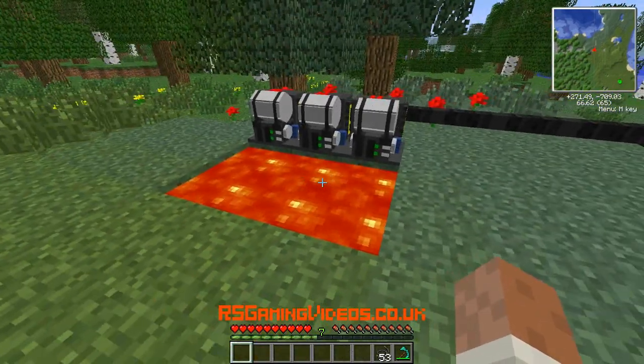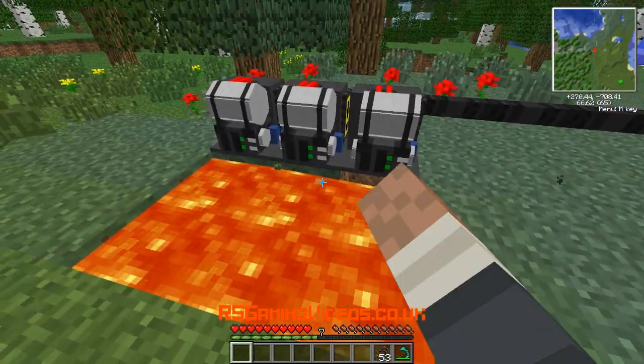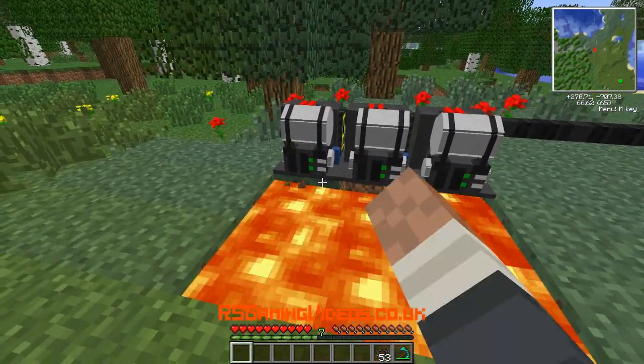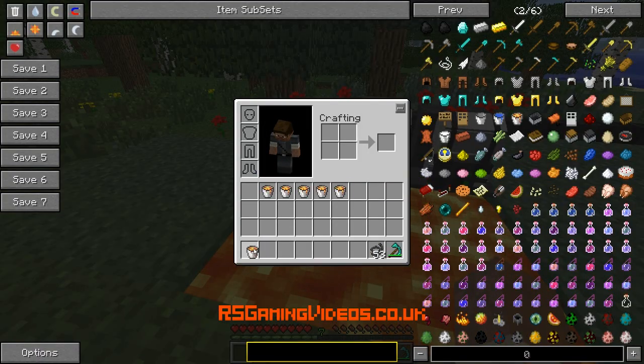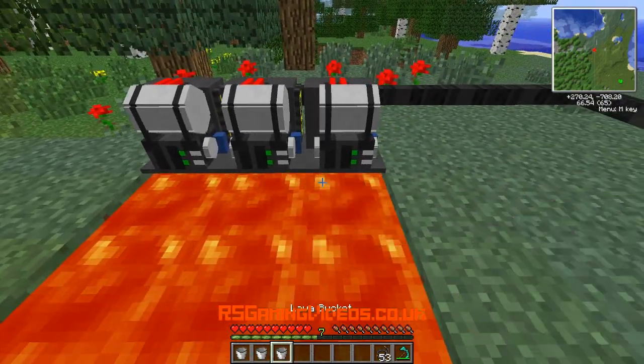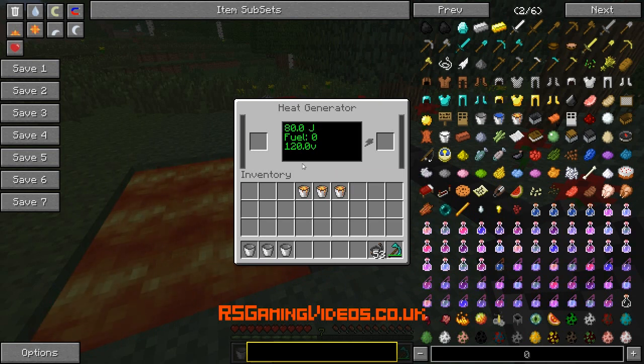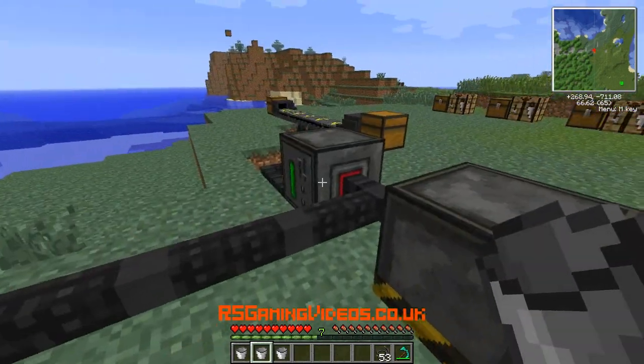I'll tell you something I've done wrong actually - I haven't set this up quite right. I'm supposed to have lava underneath the generators themselves. Luckily I've got some lava buckets that I was going to use for something else, but I'll use them for this. There we go, so that should now have a permanent slow source of power.